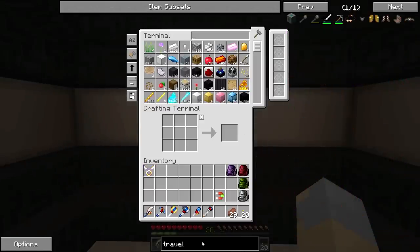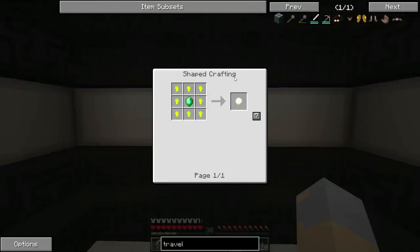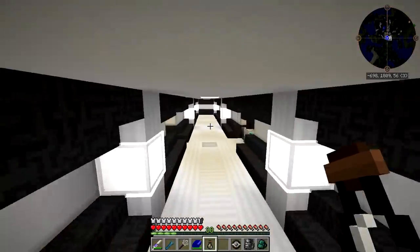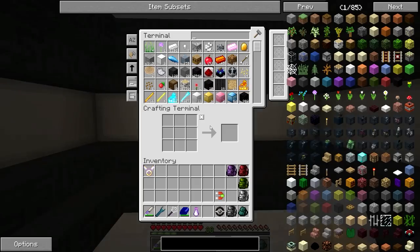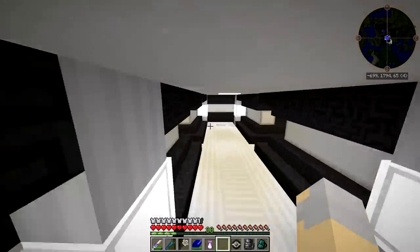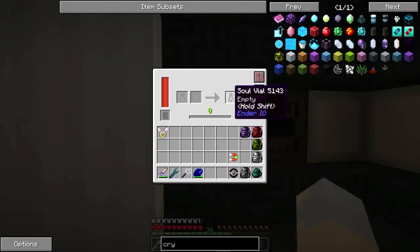But before we do that, there's one thing I want, and that is some Travel Anchors and a Staff of Travel. For that I need an Ender Crystal, which means I need a Soulbinder, a Vibrant Crystal, and an Enderman Soul. I've got a Soul Vial right here, so the Enderman Soul should be very easy to get — I'll just pop into my Enderman farm real quick. And I think I have a Vibrant Crystal sitting right there. Beautiful, that will make this much easier.